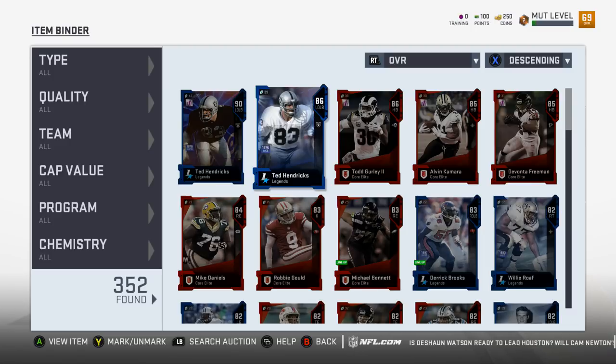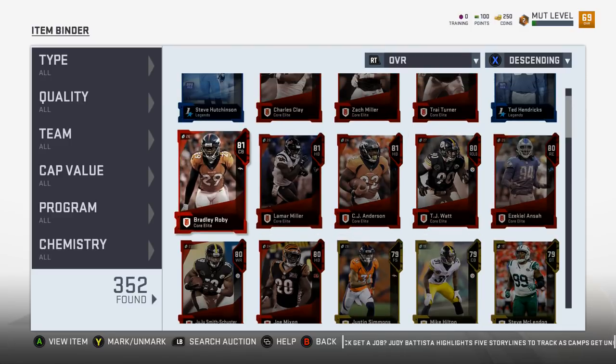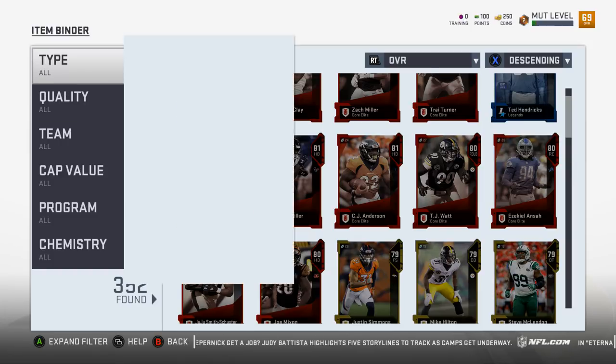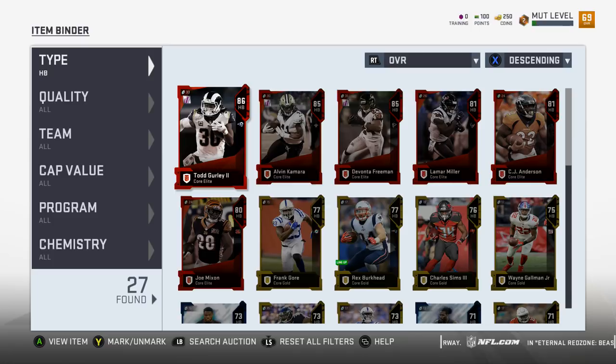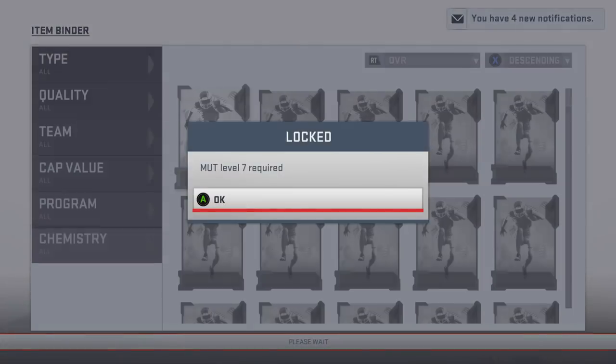Okay, his 90 is just the best - there's not a 92 or anything. I thought maybe there'd be a 92 because right now I'm missing the 84, the 83, and the 88, but okay, we got ourselves a 90. Lamar Miller, CJ Anderson, TJ Watt, Ezekiel Ansa, Joe Mixon, JuJu Smith-Schuster - how many halfbacks did I pull? I pulled six elite halfbacks. The auction house is locked till level seven, I can't even look at the auction house. Why you gotta do me like that?